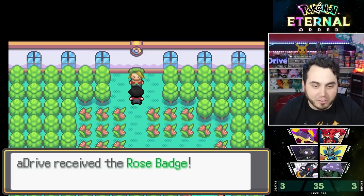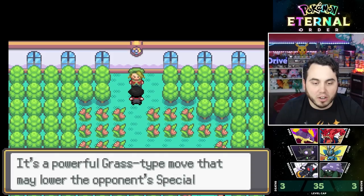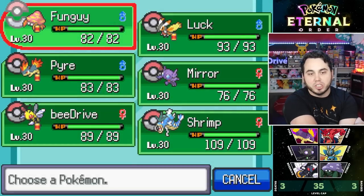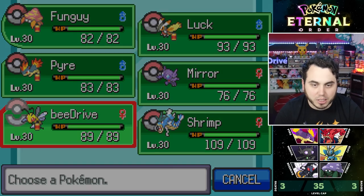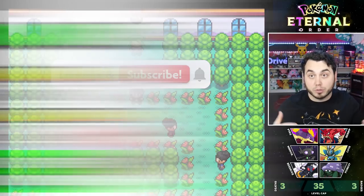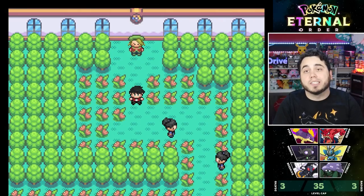Let's go! The Rose Badge is mine! I'm pretty proud of that one. The third Gym Badge — Pokemon can now Blossom up to level 35, so our level cap changes to 35. We also access Energy Ball. The Bug-types have been very clutch — Fungi was massive, Shrimp came in at the end, and BeeDrive — honestly, what can you say? I got through the gym without any casualties. I hope you enjoyed this one. Like the video, subscribe if you're new, and check out the online shopping tool extension in the description. Thanks for watching — see you next time!